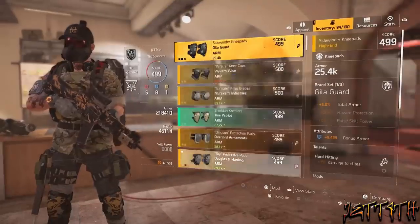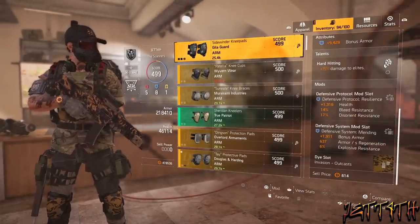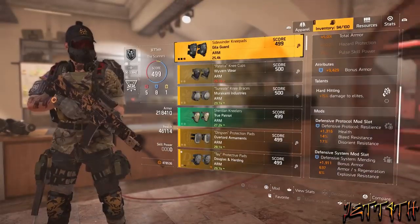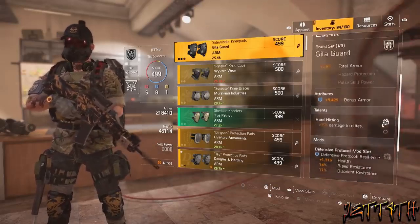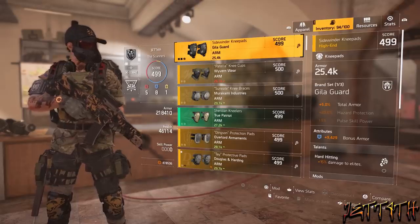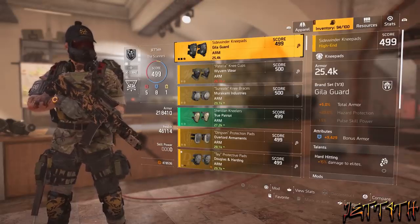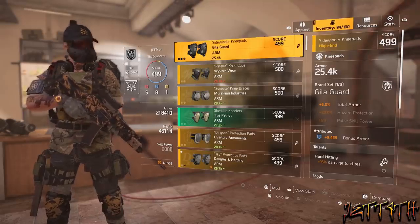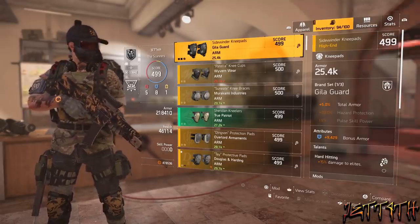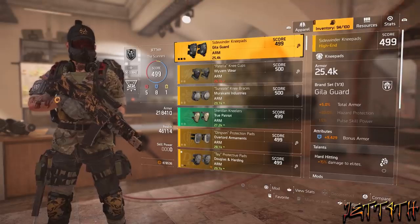Next up we have the knee pads, which I ended up with Aguila Guards. The reason I'm using these is because of the amount of defense that rolled on them — I needed to get that defensive blue shield up a lot more. You get the plus 5% total armor, it rolled with plus bonus armor, Hard Hitting 15% damage to Elites, and 2 defensive mod slots. Overall I thought it was a really perfect roll and a good fit.